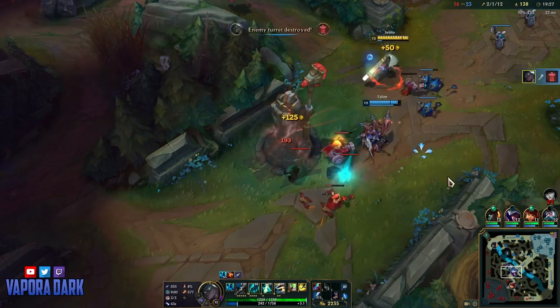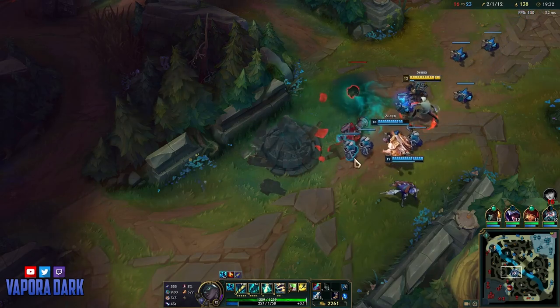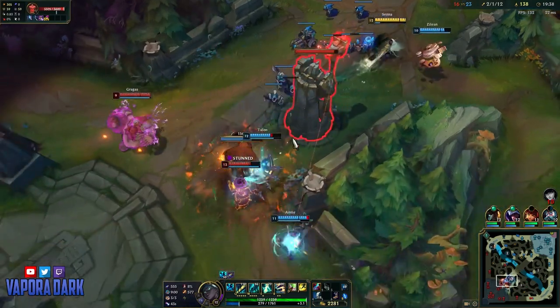You can see here that I just gladly let Talon take all this farm, knowing that it'll just drop more mist for me. Although the gold would be nice, it's even better to have that gold go to somebody else if it's also going to be giving me something in exchange — in this case, mist.